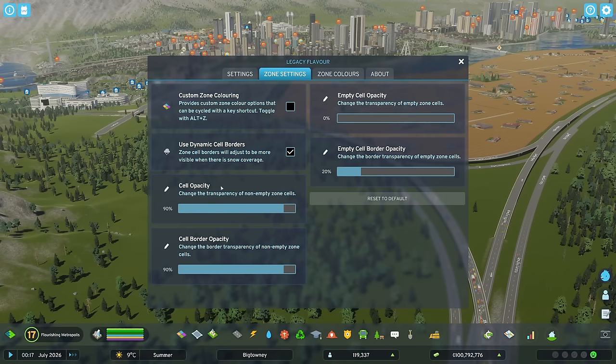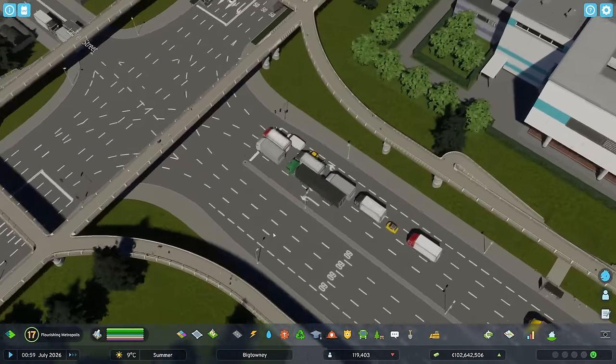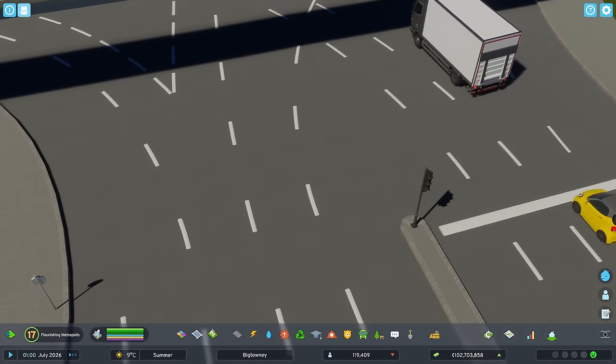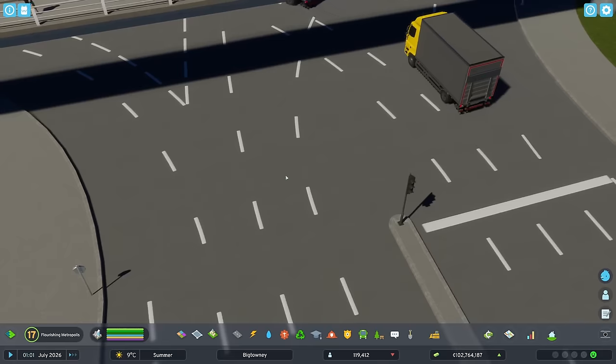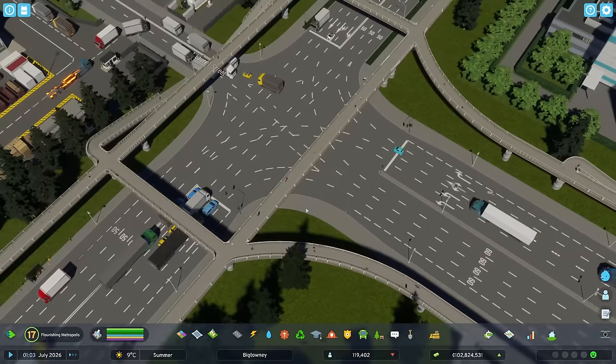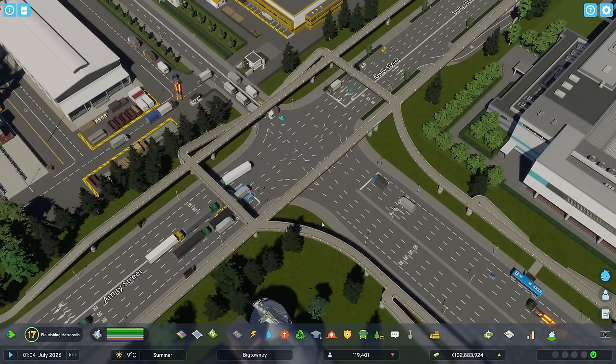There are also zone settings which give you more control to make it seem like Cities Skylines 1 if you want. You might have already noticed that I don't have road wear on roads, which makes the road texture a little too plain. But I suppose that with the Map Texture Replacer mod later, we'll be able to do something about it — make it more detailed or include a different kind of road wear, not the vanilla one.